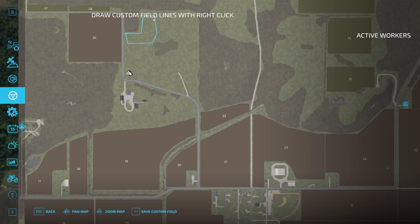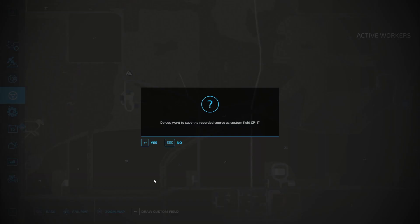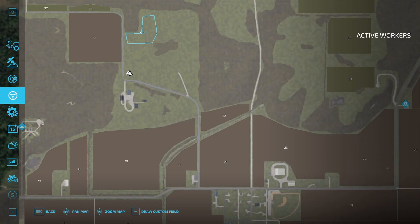When I'm done and I've got a pretty good outline, I can tell CoursePlay I want to save that as a custom field — it'll give it a name, so I'll say yes. Now I've got a custom field defined. If I click on the name it also tells me what the area is, which I find handy, and I can also go and edit that custom field.